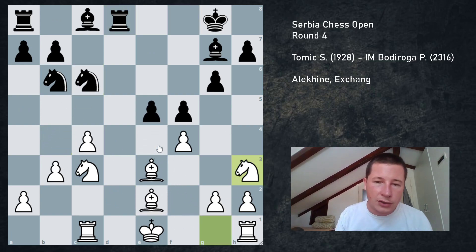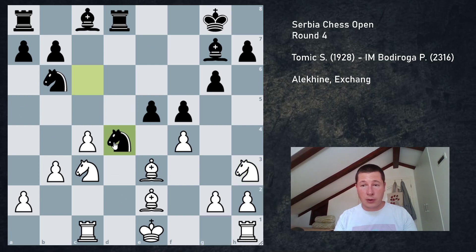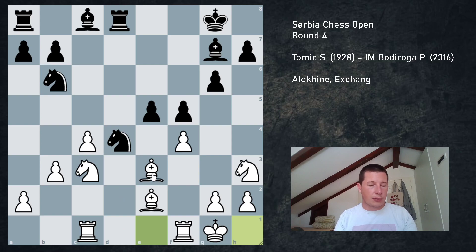The idea behind knight h3 is I want to develop, control g5, jump into g5 if possible, take with the knight if he ever captures on f4, and I'm not leaving myself open to a tempo with pawn e4. There is only one sensible move for my opponent and that's knight to d4. I don't have to take - everything is defended, I can just castle. I'm giving up my light-squared bishop but I didn't think that was such a big problem, because I have a pawn on c4 and he has all his pawns on light squares, so this bishop is actually pretty bad.